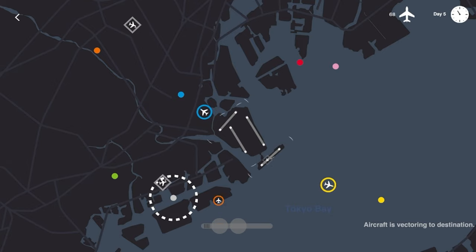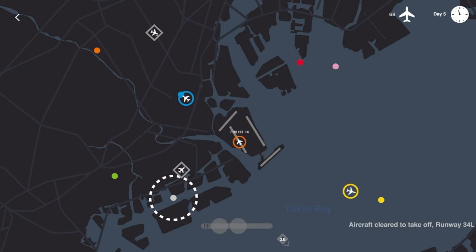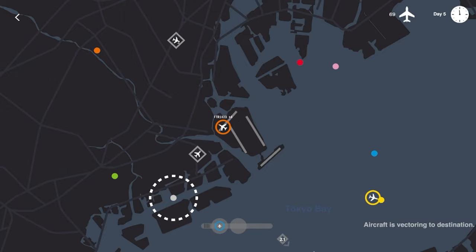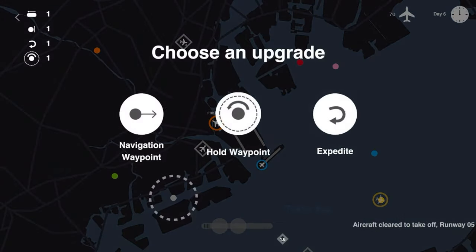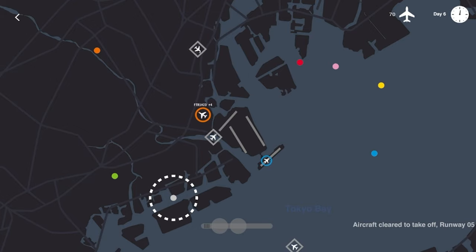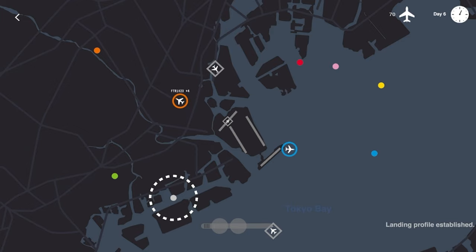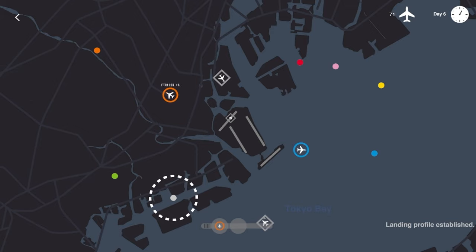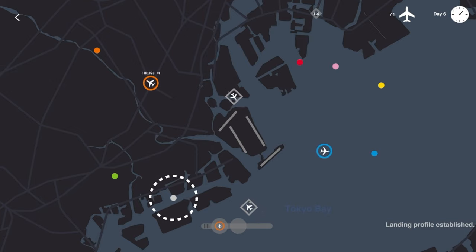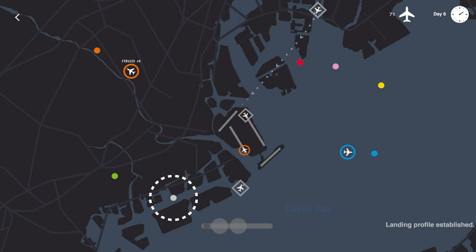We are cruising right along — I love it! Orange flight — it's a special one, we'll get some extra points. Get you heading immediately towards that orange dot. Blue flight, let's get you going — we'll take expedite again because it stacks, get that turning radius down as much as we can. These other inbound flights are down — very nice, 71 flights. He should be landing on that runway, so we should be able to get this orange flight taken off.